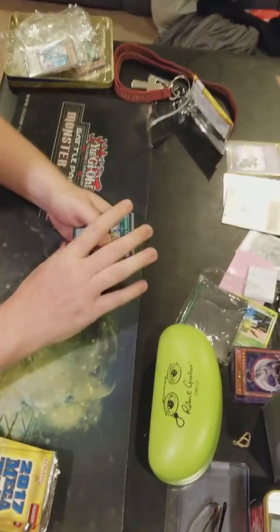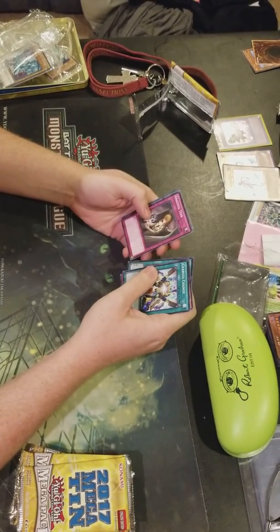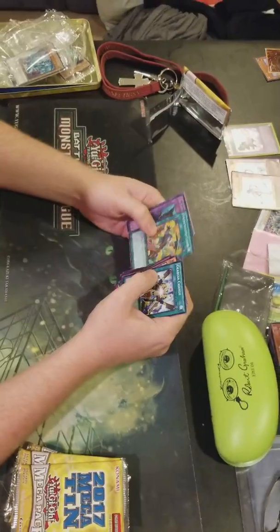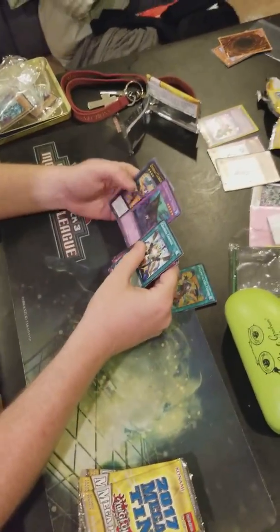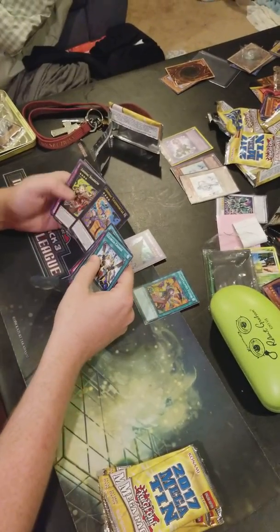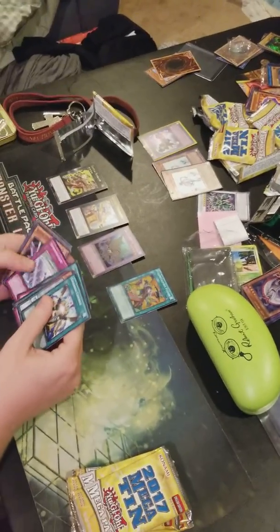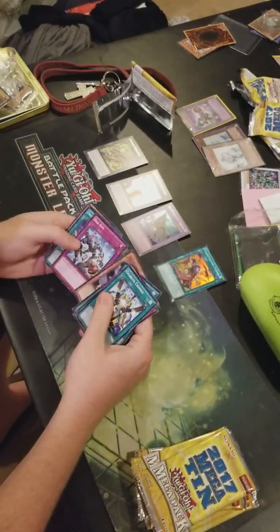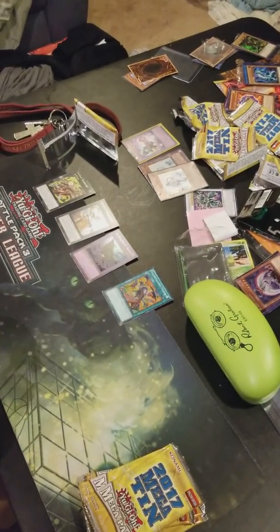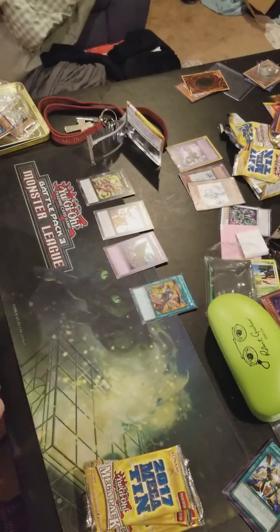So here we go. Graceful Tear. Full Metal Foes Fusion — oh, there it is, Ryan! We got a Sea Monster of Theseus, and a tuner monster that you can Insta-Fusion. That's the card I was talking about, Ryan — that's the tuner you can fuse. Yeah, you Insta-Fusion him. Maybe one of him — it's pretty good, it's interesting.